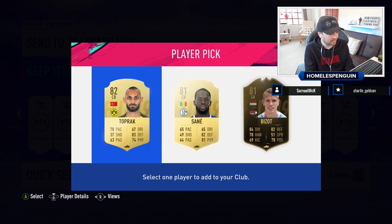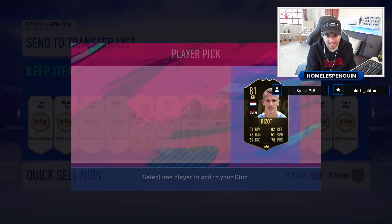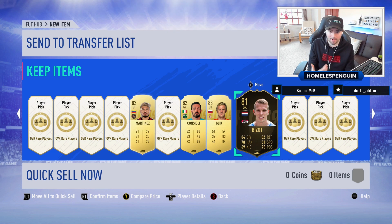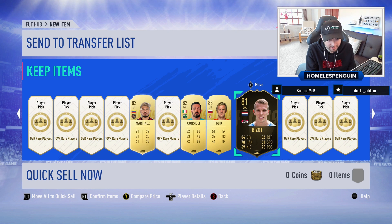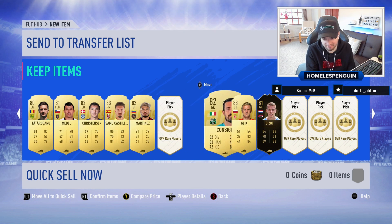We got an inform — not quite a walkout, but it's another special card. At the end of the day these are going to come in useful for SBCs. So many SBCs nowadays require informs, so I'm not going to complain.